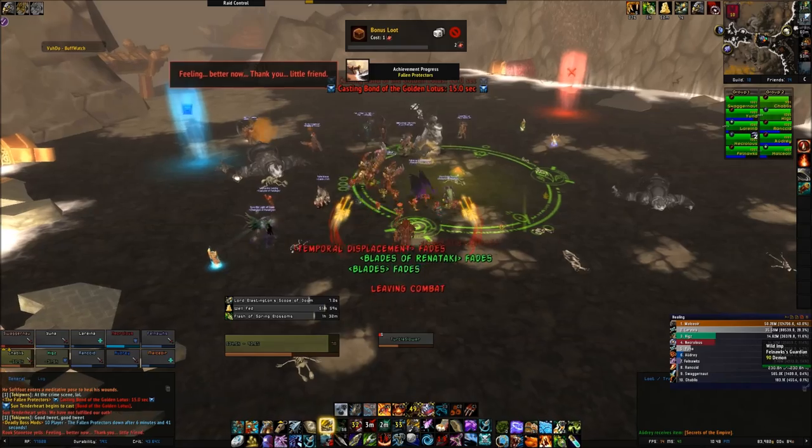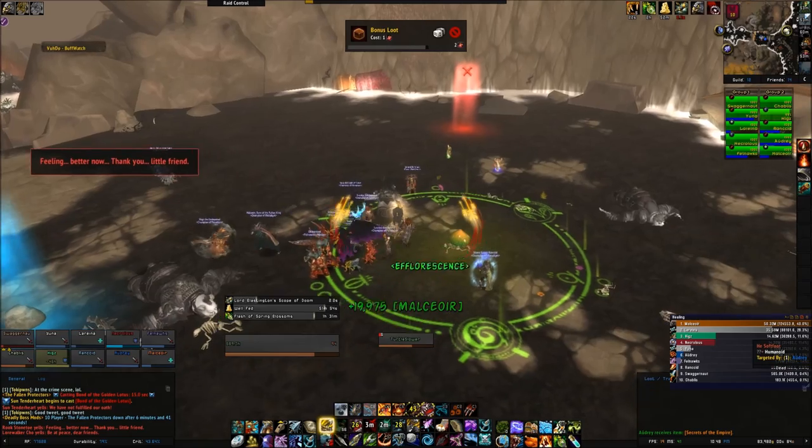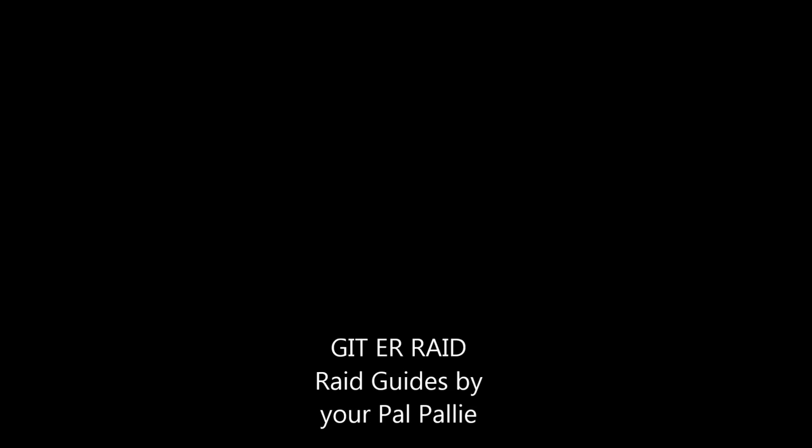So there you have it — Fallen Protectors that will fall over for your raid. Figure out your kill order, don't stand in the bad stuff, and bring the bosses down evenly and you win!